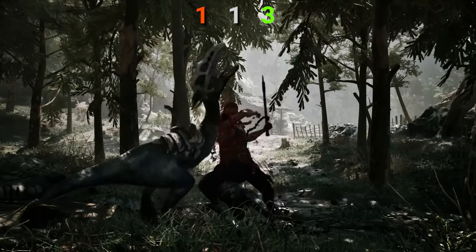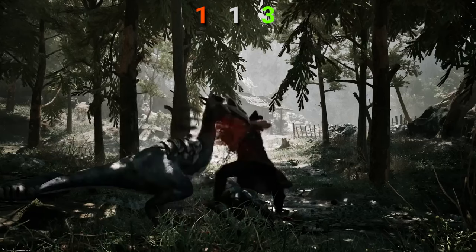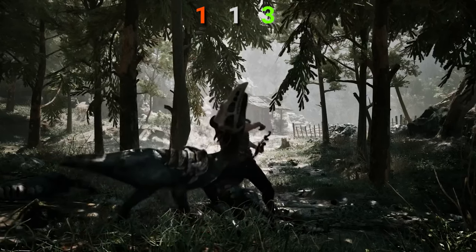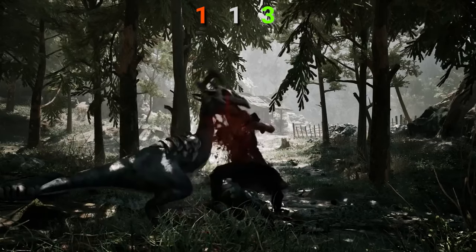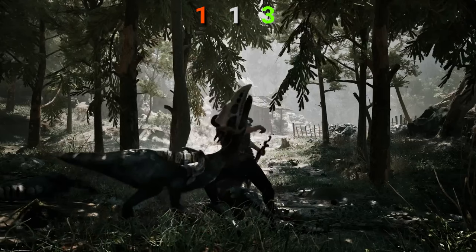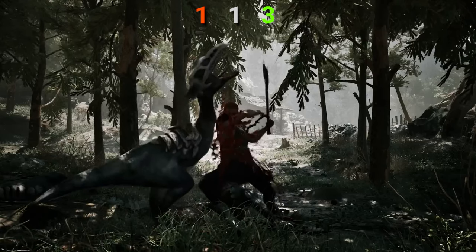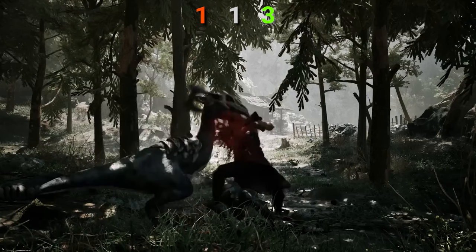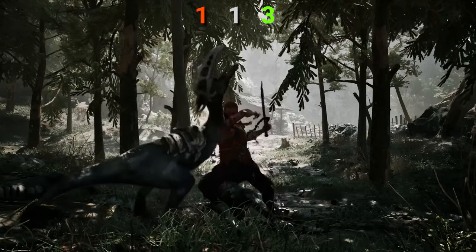Moving on, the nameless hero is wielding a two-handed axe with some Templar armor, fighting a scavenger in a forest with a shack in the background. I can't think of any place like that in Gothic 1, but maybe it's just an abandoned shack nobody used, as the roof is torn off and the surrounding seems abandoned. I really like the shading of this shot, as it represents something you'd see in real life if the forest was very thick.